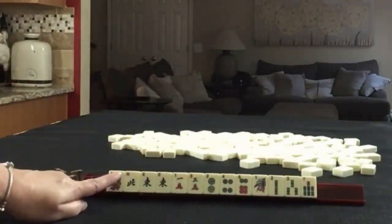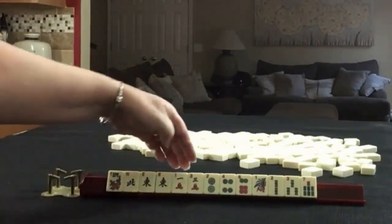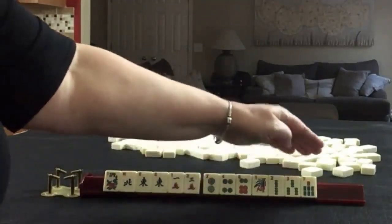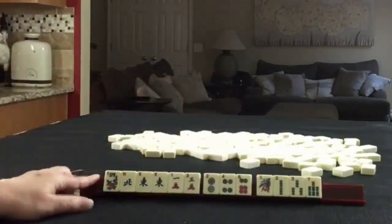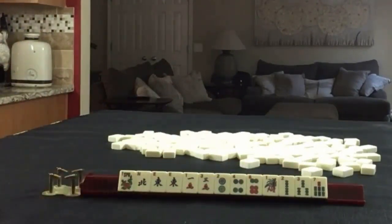We have a Flower, North, East, and a pair of Easts. Then we have 1 and 3 in Cracks, 2, 4, 6 in Dots, and 1, 2, 3, 7 in Bams. If those were your tiles, what would you focus on and what would be your first pass?